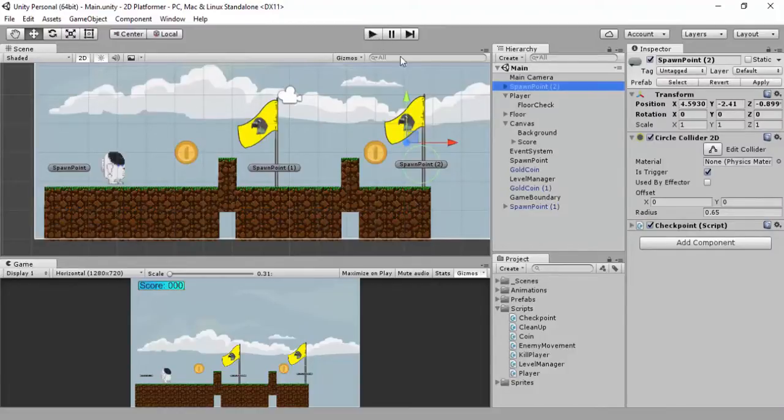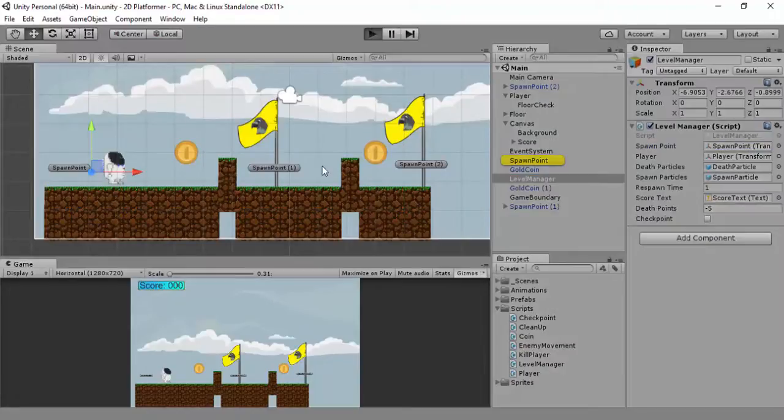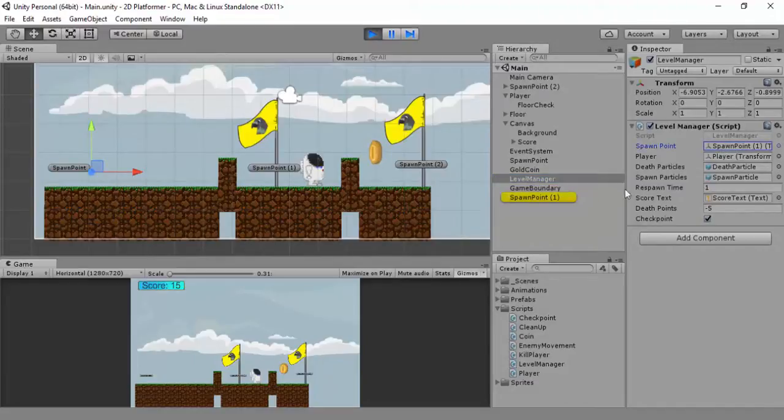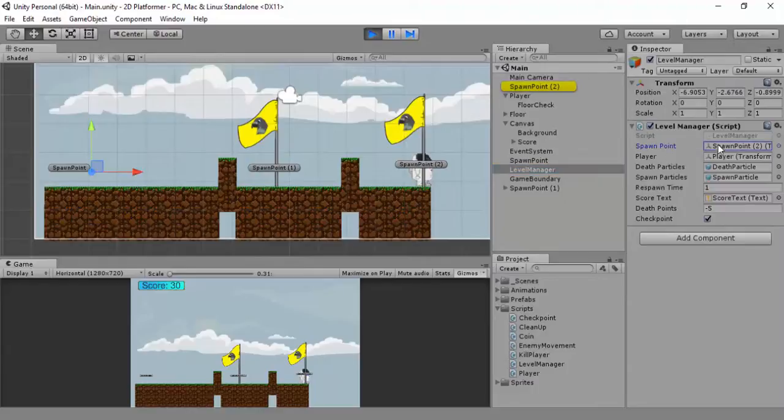That's the pointless one really, but I need to show it working. So I click play. The first spawn point starts here. I move along and jump onto this checkpoint. I should have hit this spawn point and it should register. Go to the level manager - see it's changed to spawn point one, which is this one here. Now I move to spawn point number two - click on the level manager and spawn point number two is now set.